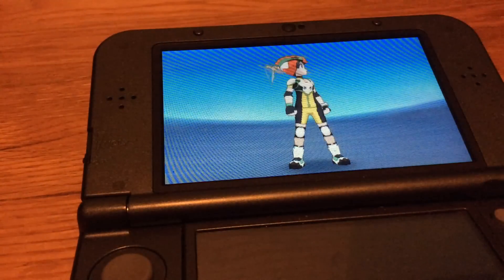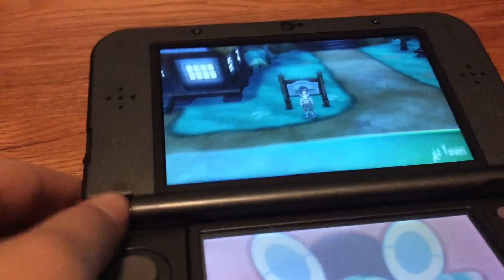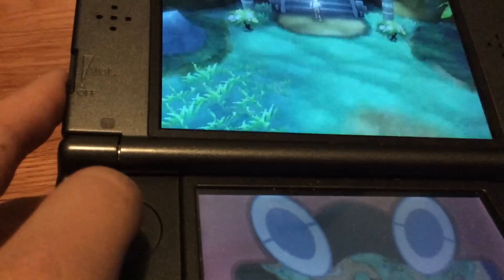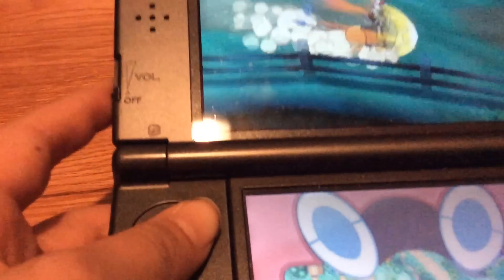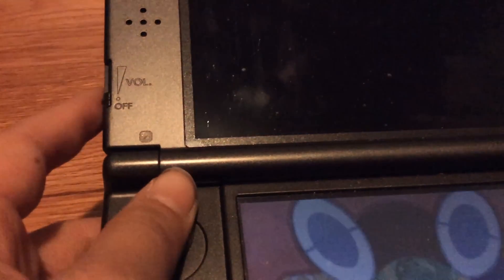This is good because you can also use it to evolve Munchlax and Pichu, since you need to make them happier too. So you've got to do that to make them happy. Okay, so now let's go over here.